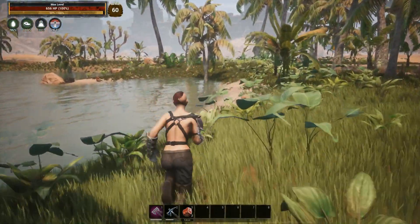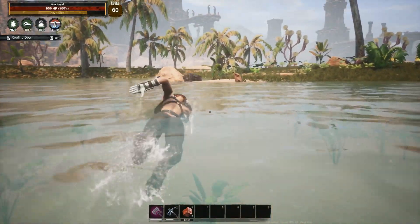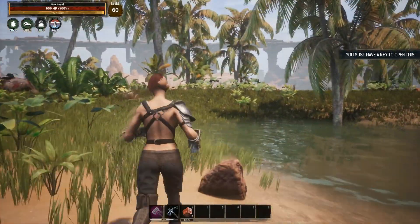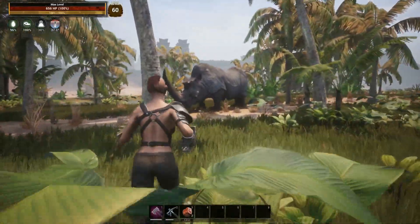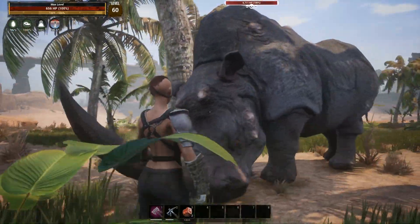You can get him here and also right over here, so let's head to that second spot. His chest is right here in the middle of the water on this little peninsula — that's the legendary chest you'll want to open. He roams around this area. There he is right there.